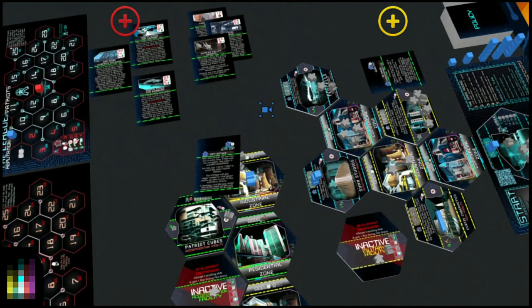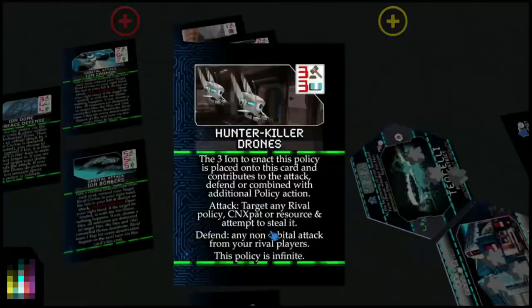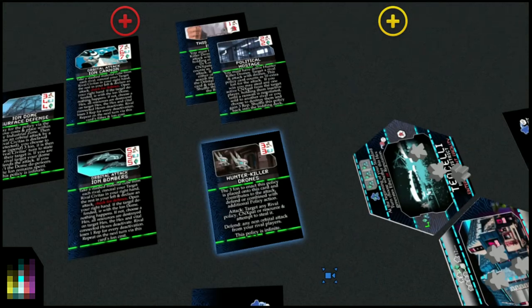There are other cards that enable you to do different things. You've got the Hunter Killer Drones, for example. The ion used to enact this policy is placed onto this card and contributes to the attack, defense, or combined with additional policy actions. Attack: target any rival policy, CN expat, or resource and attempt to steal it. Defend: defend any non-orbital attacks from rival players. This policy is infinite — you would be able to defend with the Hunter Killer Drones with 3 ion contributing to the defense.